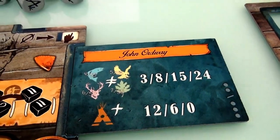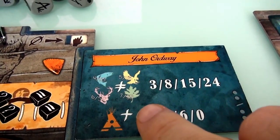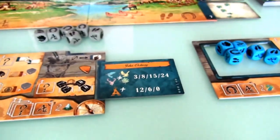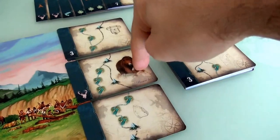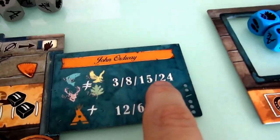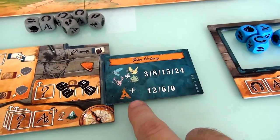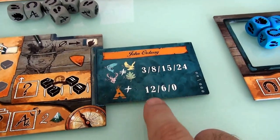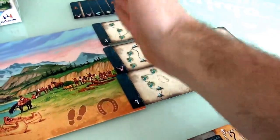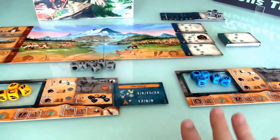At the end of the game, a set of all four categories — fish, mammals, flora, and birds — is worth 24 points. A set of three is worth 15 points, and a single one by itself is worth 3 points. So you're definitely trying to do set collection, which makes certain cards like the brown bear potentially worth a lot more as you build your set. You can also score points by befriending Native American tribes — whoever has done the most scores 12 points, second place 6 points, and third place 0.